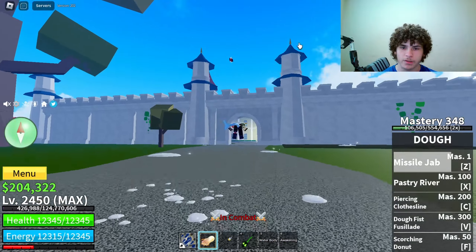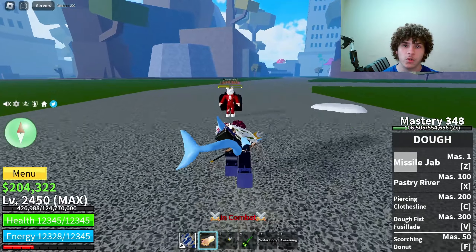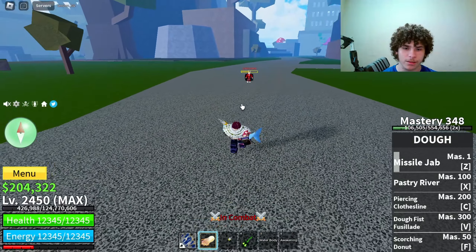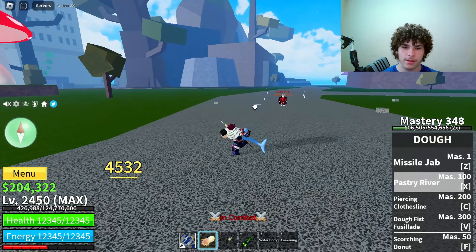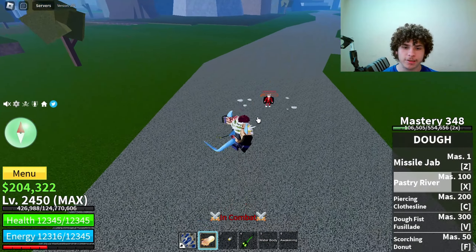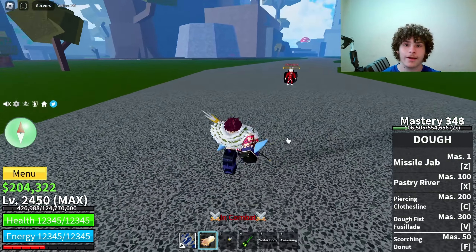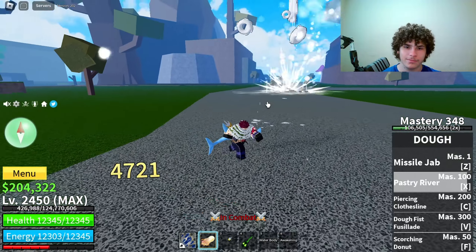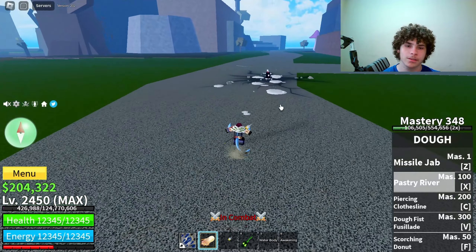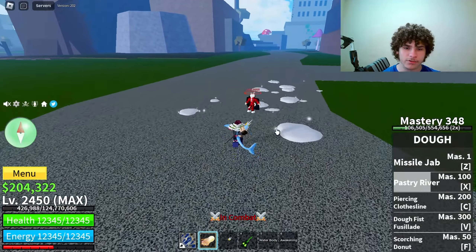Now for awakened dough — you can do combos in the air. The first ability, Pastry River, is basically two abilities in one. If you don't jump and use it, you get one effect, but if you jump up in the air and use it, it's a whole different ability. See, if I use it in the air — look at that, it's just like a whole new ability.